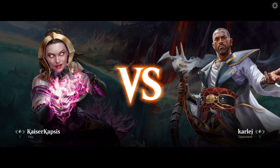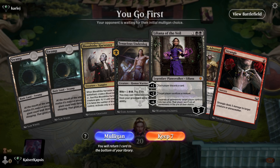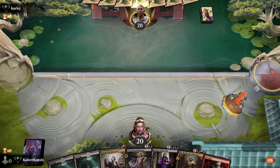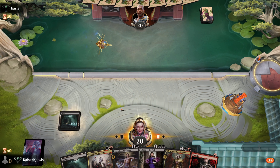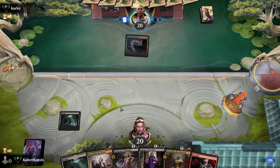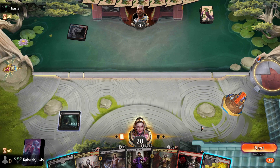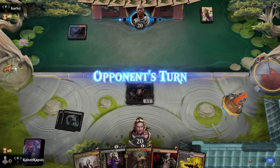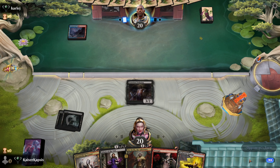A second game! Let's play a second game. The Fable of the Mirror Breaker — Liliana is there, Ob Nixilis is also there. Unfortunately I only have two swamps. My deck is quite equipped with land, so let's take a small risk. Let's put the land in play. I can play Ob Nixilis or Liliana of the Veil next turn, depending on what my opponent will do.